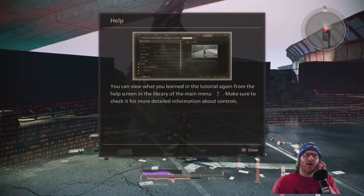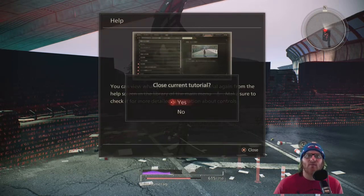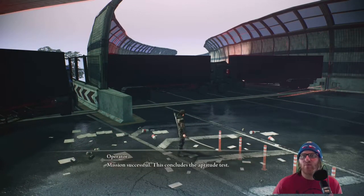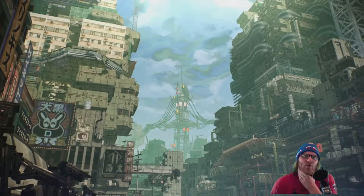Not too bad! You can view what we've learned in the tutorial from the help screen library in the menu. We can just close that — we don't need it anymore. Mission was a success! Yuito — oh, that looks cool.